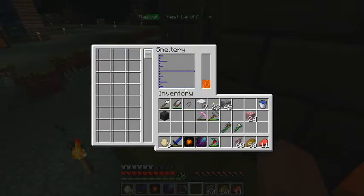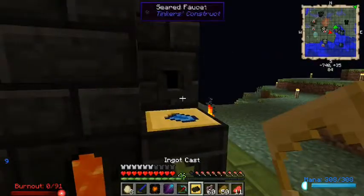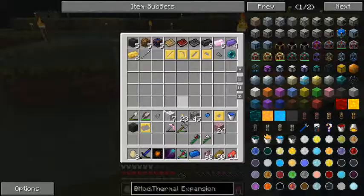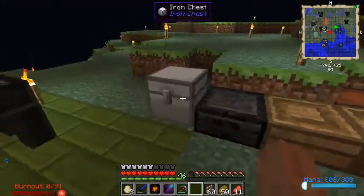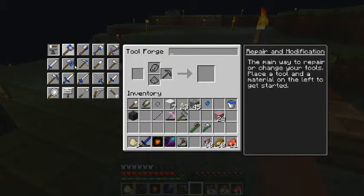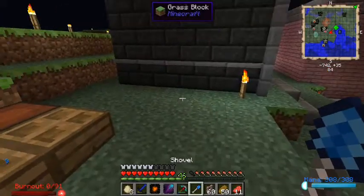When you melt things down in the smeltery, it gets doubled. You'll notice we now have two ingots of cobalt in there because we put in one cobalt ore. I don't really have a good use for the other ingot for now - maybe I'll make a sword out of it eventually. I'll just turn it into a cobalt ingot and store it. We're going to use this iron tool rod. Now we come to the tool forge to put it together - iron tool rod and the cobalt shovel head. There we go, we got ourselves a nice shovel, reinforced too.